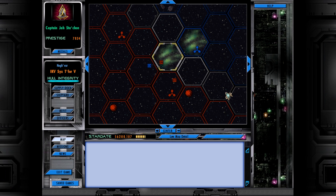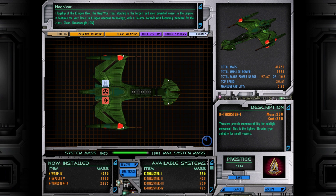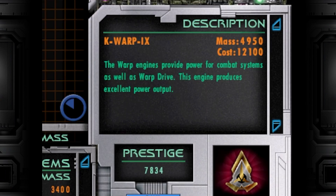First we're going to head to the nearest starbase. As we were crossing the nebula, we'll continue into Federation space and see whether our renown and prestige carries across to the Federation, getting ourselves refitted with the prestige earned in the last couple of missions. The main thing I wanted to upgrade was getting the biggest warp core. The cost is about 12,100, and the max version is about 5,400 different, so let's give that a go.